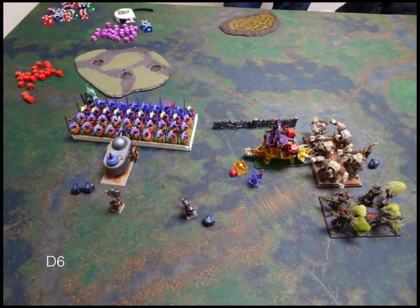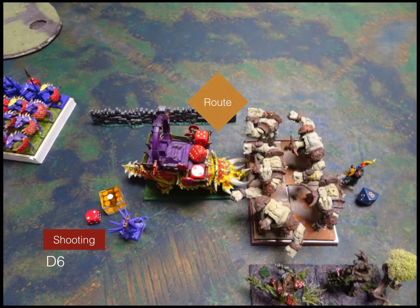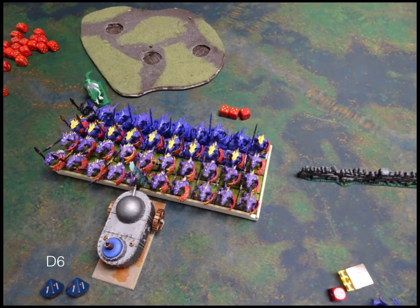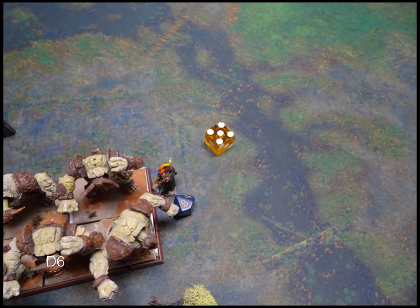Dwarves Turn 6: The tank goes into really the only thing it's got, and my Earth Elementals charge his Beast of War hoping to kill it this time. A little bit of healing on the tank, and I shoot the Druid again — not really getting anywhere. My Earth Elementals do succeed in routing their guy. I reform. The tank goes in and does okay but nothing special. Bottom of Turn 6 we roll and get a 4, 5, or 6 — we go into Turn 7.